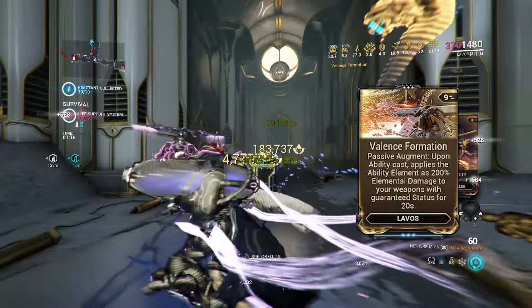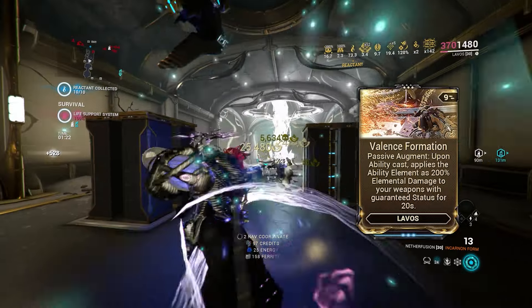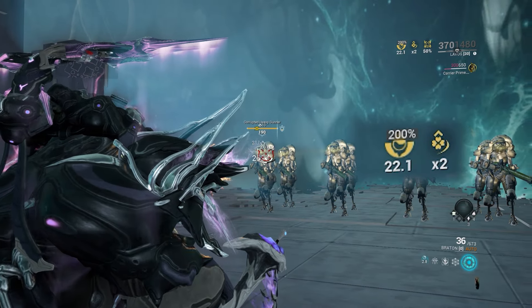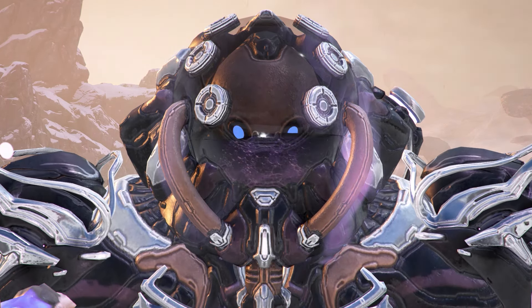Valence Formation is a new passive augment for Labo that gives him 200% elemental damage upon casting the imbuement. So if you imbue corrosive then launch out an Ophidian Strike, you will gain 200% corrosive damage for your weapons with guaranteed status for 20 seconds. The duration scales with duration, but the 200% is fixed.